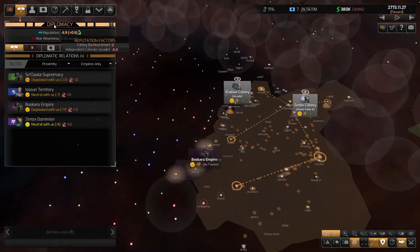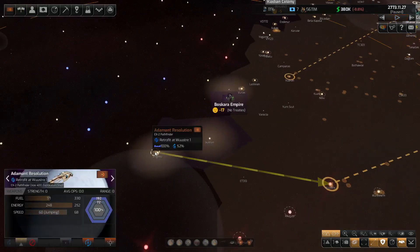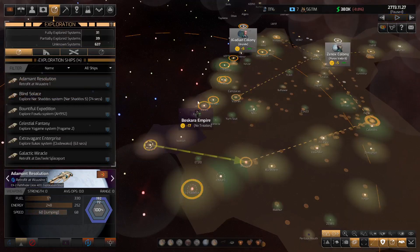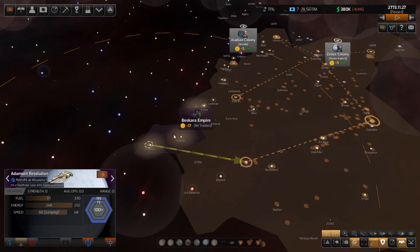Time to do something different. We're going to grab one of our ships — this one coming back to retrofit — and start bouncing it from system to system to find out how big the Boscarans are and who they're at war with. We can only see their relationship with us; they haven't met the others at all. We'll leave them alone for now.